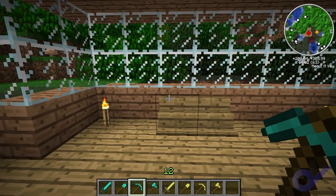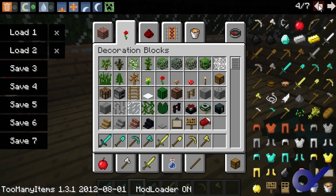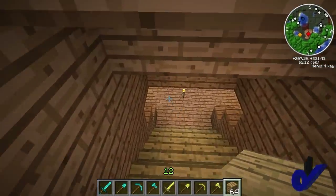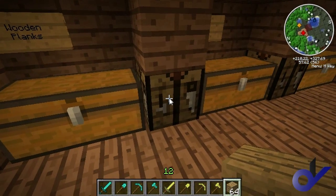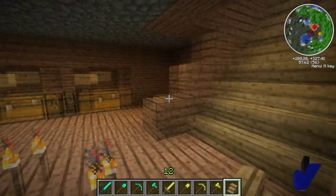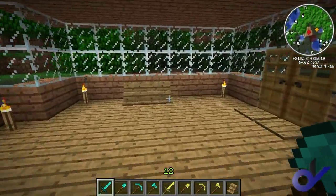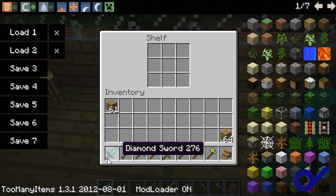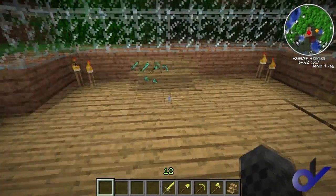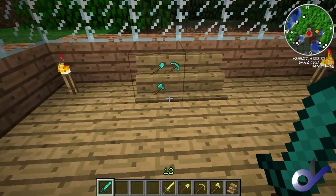We're back for mod 4, which is called Shelf for 1.3.1. I'll show you how to make it first — let's go back down to my crafting room. Hit the crafting bench and all it is is three wooden planks in a row, which gives you a shelf. Simple. If you right-click on it you get nine slots and you can stick anything you like in there.